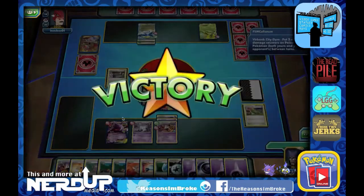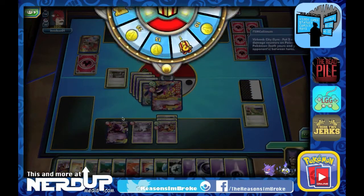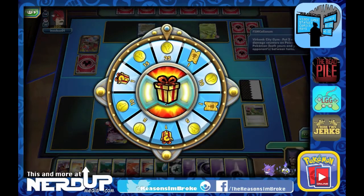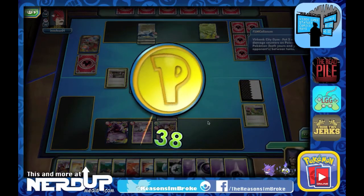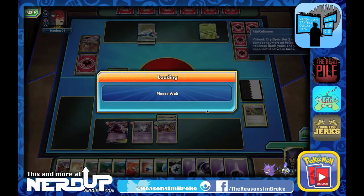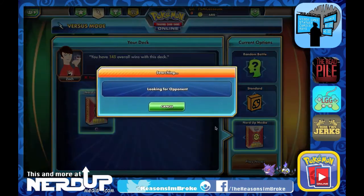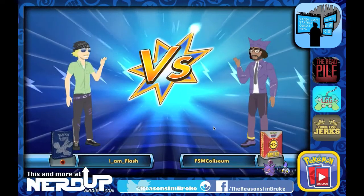Looks like we got our first win of the day. We have some booster packs we can open today. We get 25 bonus coins, and then 38 coins for winning as well. That was awesome — pretty quick, especially with that Mega Gengar. It really helped us out in choosing any one of their attacks, and that 110 damage is what really dealt the win for us.